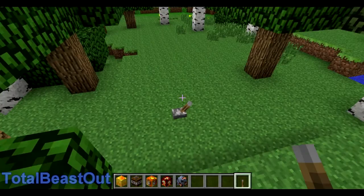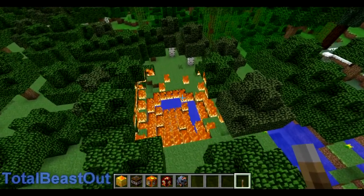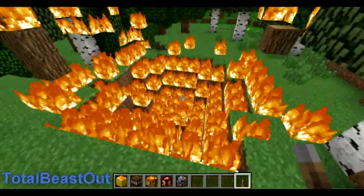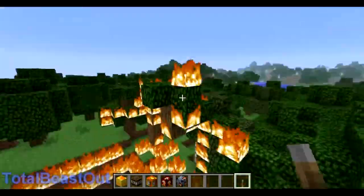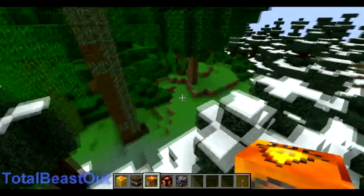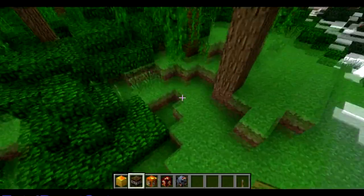First off we're gonna start with a firebomb. I don't know why they keep disappearing when they're supposed to be jumping around like normal TNT, but there goes the firebomb — same explosion radius as normal TNT but it sets everything on fire.